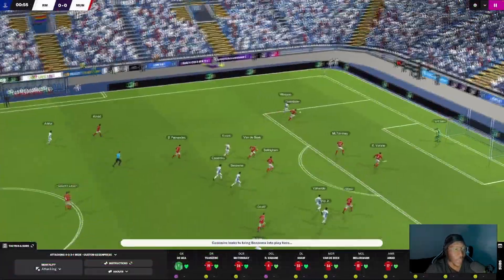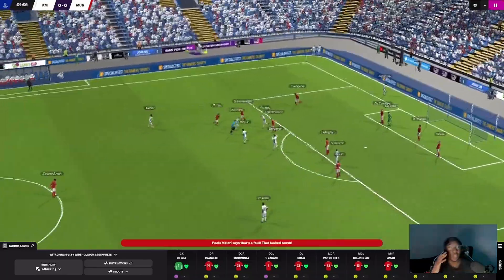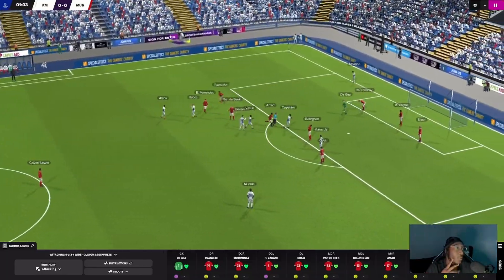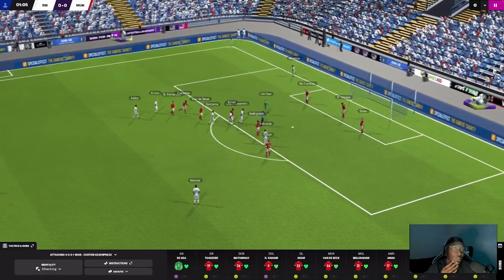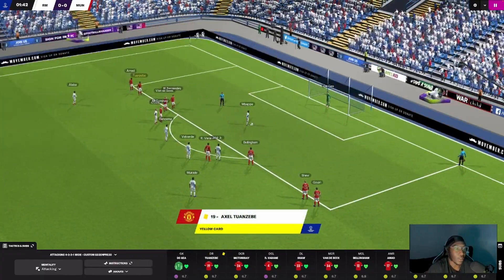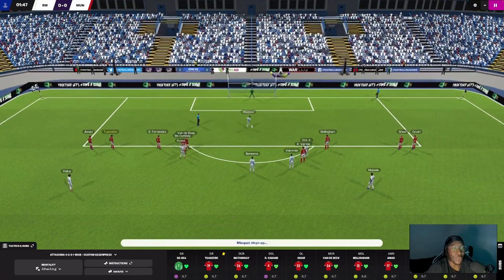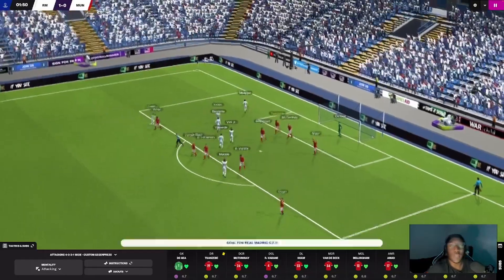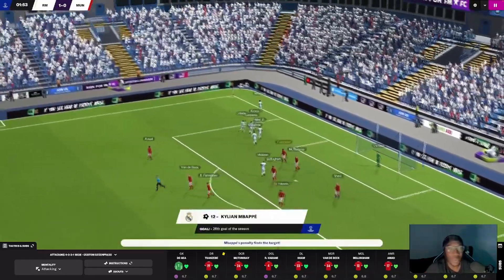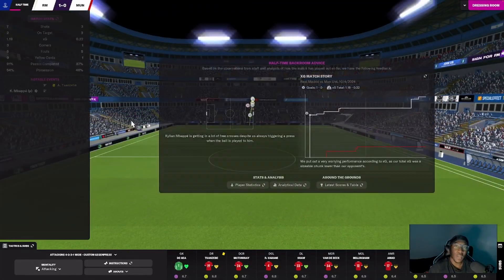We've just kicked off and Real Madrid have an early attack. Twazibi has conceded an early penalty — it was very obvious he was going to give it away. Mbappe steps up against David De Gea, who's not known for his penalty saving, and Mbappe opens the lead for Real Madrid. Really poor start.